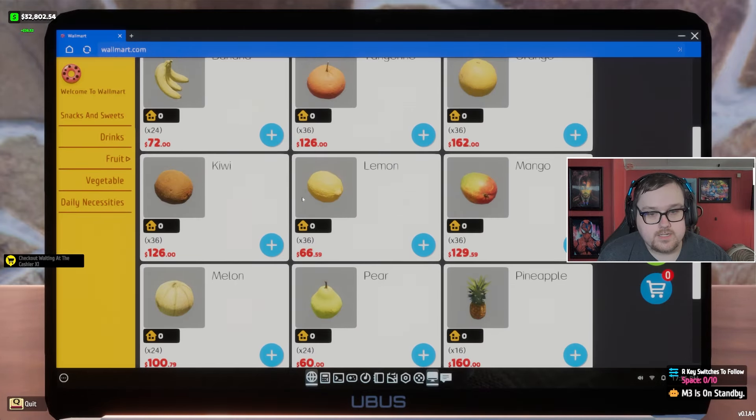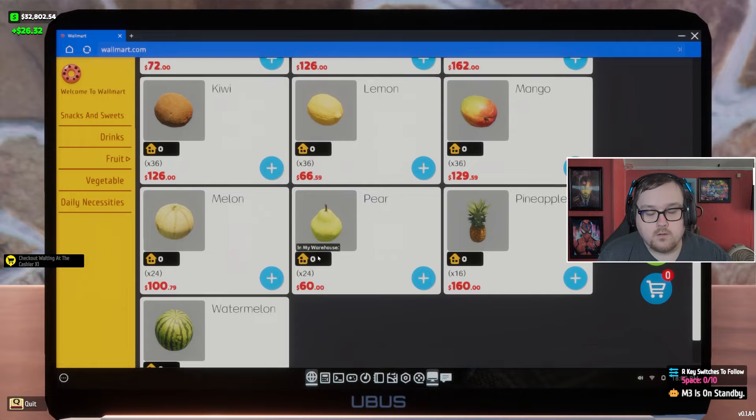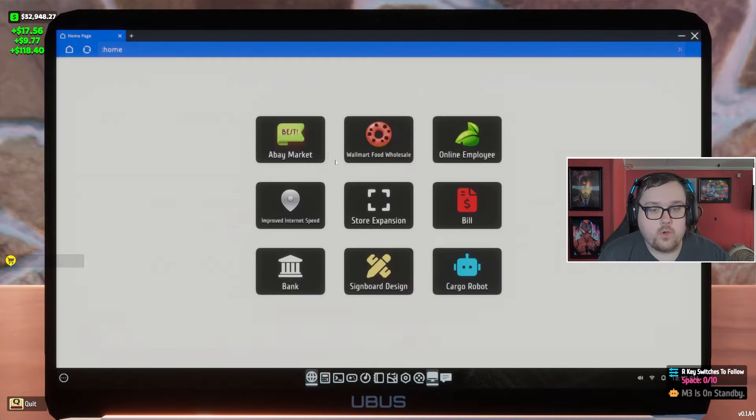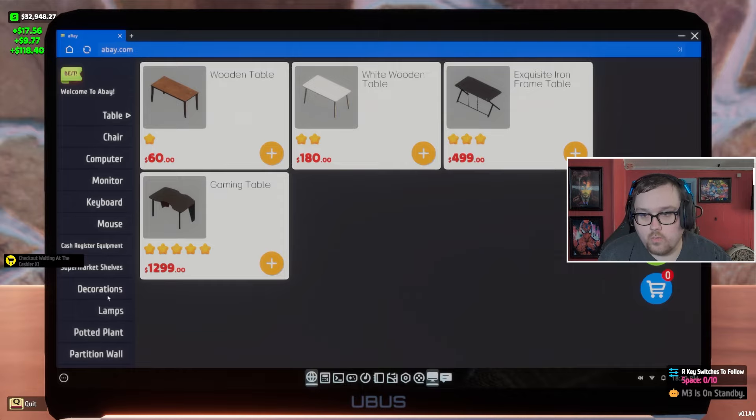Fruit — three, six, nine, twelve, thirteen. Thirteen varieties! And I already have four shelves, so I need to figure out what I'm doing. I have no idea what I'm saying right now.